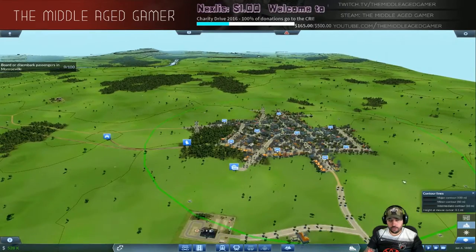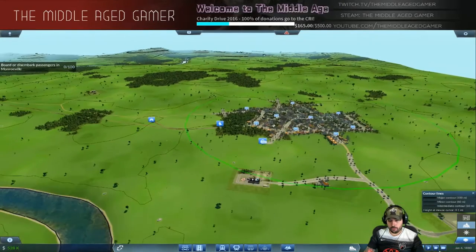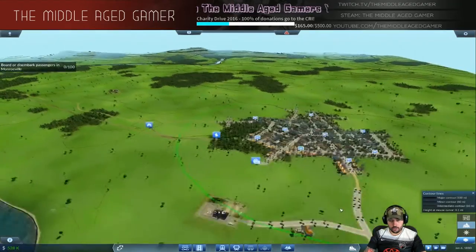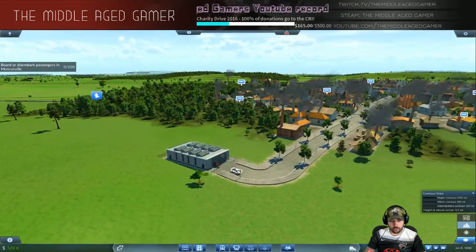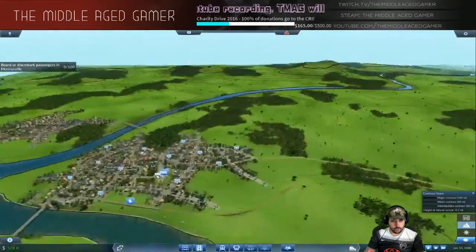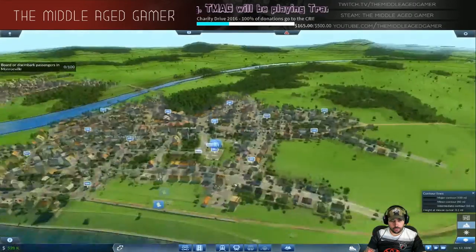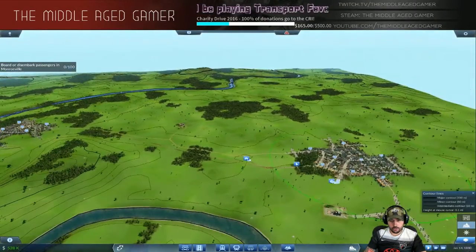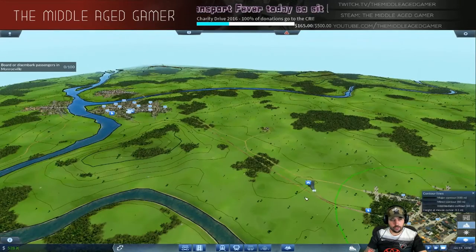Everything should be set up for this particular line and we've still got 500,000 left before even taking the first loan. Let's go ahead and hit play. Make sure everything starts coming out — the train is coming out, and let's make sure the buses are coming out as well. Everything is running properly, so we can go ahead and run at 4x speed because it's going to take a while for us to start making some money.